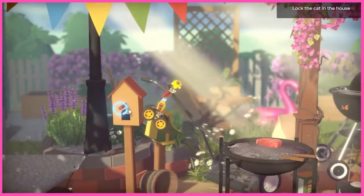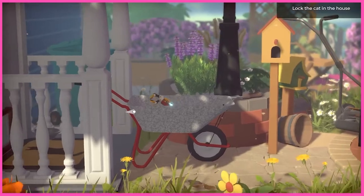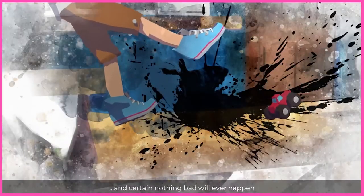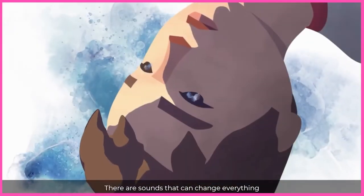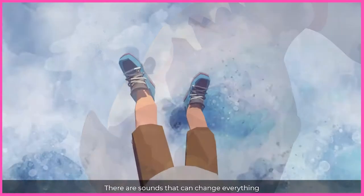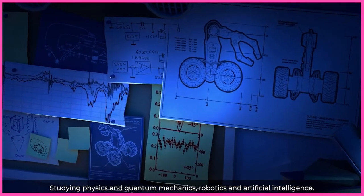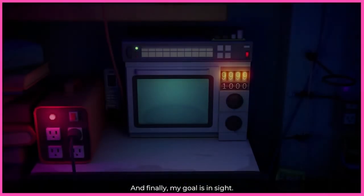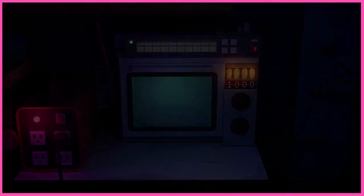Time Loader is a 2D puzzle platformer where you play as a small robot changing the events of time as you go. Your creator Adam had a life-changing fall when he was younger and since then has been trying to find a way to alter the course of time. Being an avid science man, he has been able to crack the code of time travel, albeit with a microwave, and sends his little robot back to the past to change the course of history.